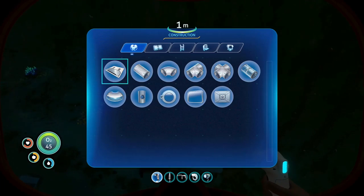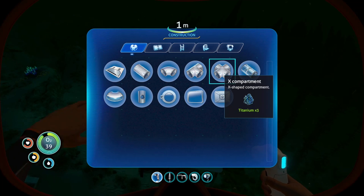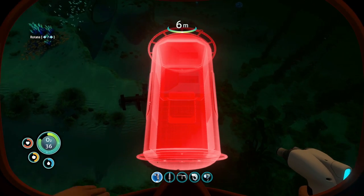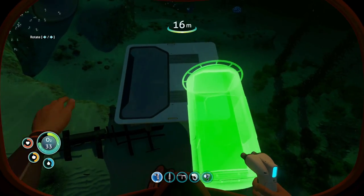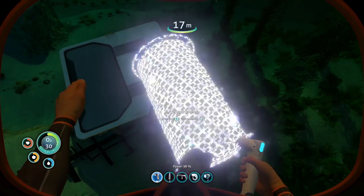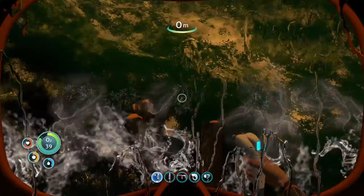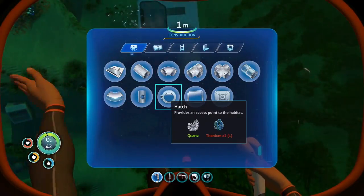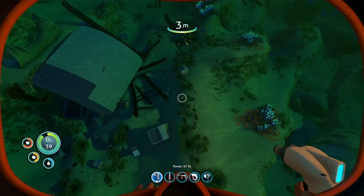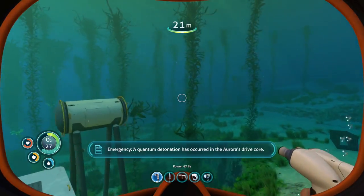Okay so, can I make a compartment? I can. Let's make that there. Nice. Keep pressing to switch. Okay, hatch. I need some more titanium. That's fine. So what I need to do now is a hatch.